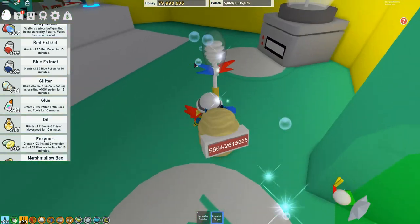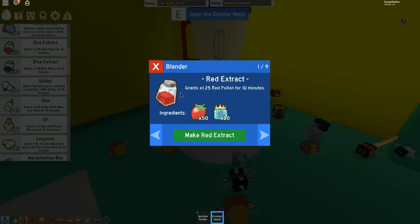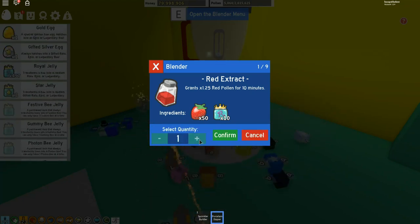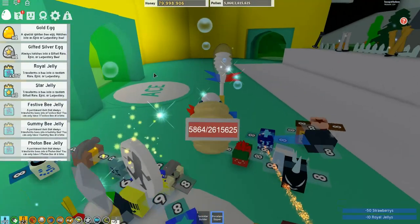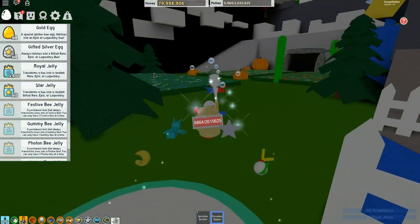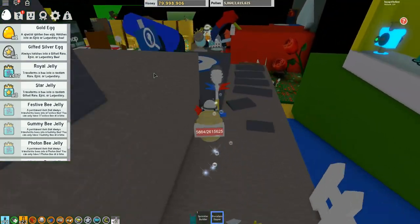Mainly you need strawberries for the red extract. Let's check the menu — I want more extract and royal jellies. I've got heaps of royal jellies but I can only afford one right now. I need to get some more strawberries. That's going to keep going along nicely, but I want to get both of those guards fairly soon.